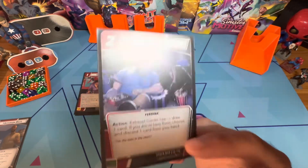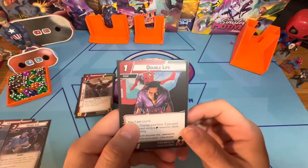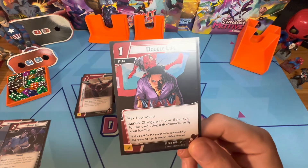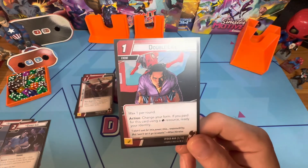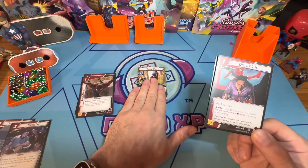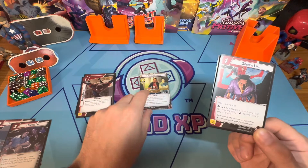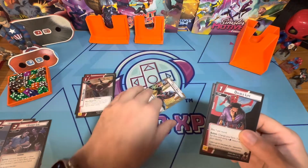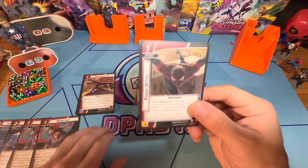Double Life is a really cool one-cost event — you get two copies. You can only use it once per round. You change your form, and if you paid for it using a physical resource, you ready your identity. So for example, at the start of your turn in hero form, you can flip to Miles Morales to heal, play Double Life, flip back, and ready. Really great card, and you get two of them.